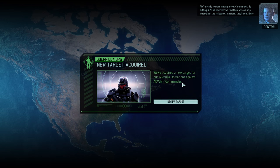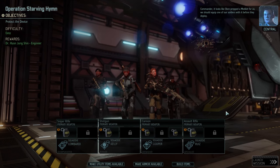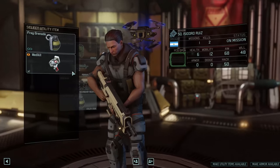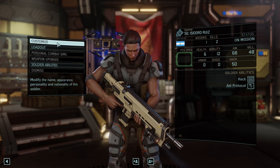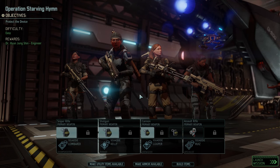Splendid. They'll contribute material and personnel to support our operation. Operation Starving Him — protect the device. Sounds good. Easy difficulty — well, we'll see how that goes. And our reward is Dr. Hyun-Jong-Shin, an engineer. Wonderful. Commander, it looks like Shen prepped a medkit for us. We should equip one of our soldiers with it before they deploy. Okay, we'll give it to my specialist, Ruiz.